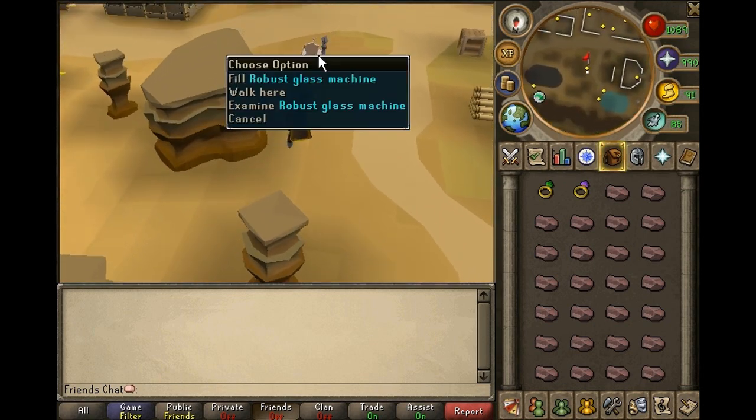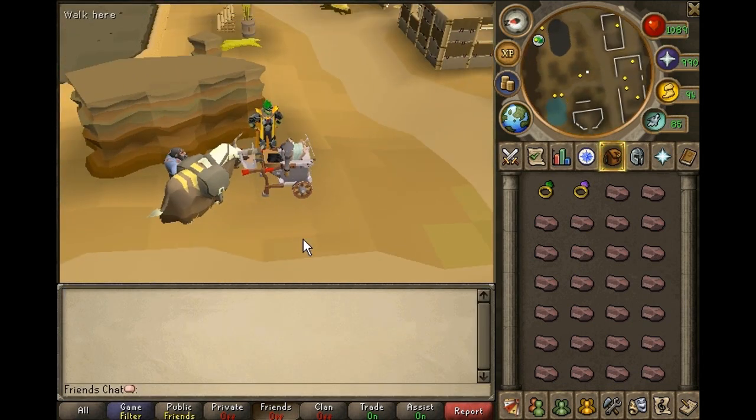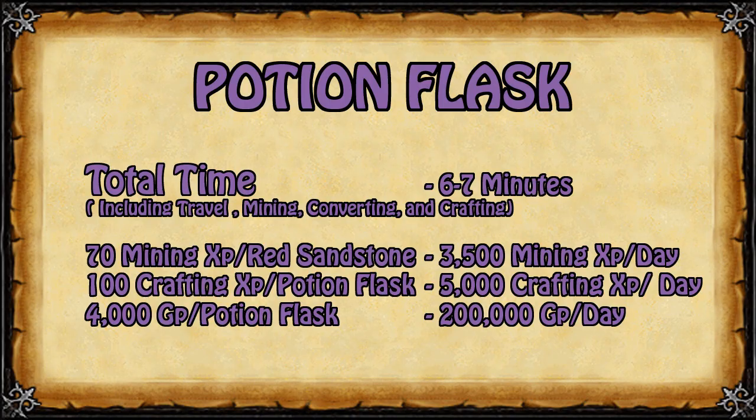Once inside Ooglog, locate the robust glass making machine, which will convert all the red sandstone in your inventory into robust glass. Once converted, craft all the robust glass into potion flasks. This will take between 6 and 7 minutes every day including travel, mining red sandstone, converting to robust glass, and crafting into potion flasks. This grants 70 mining XP per red sandstone, 100 crafting XP per potion flask, and 4,000 coins per potion flask — totalling 3,500 mining XP per day, 5,000 crafting XP per day, and around 200,000 coins.